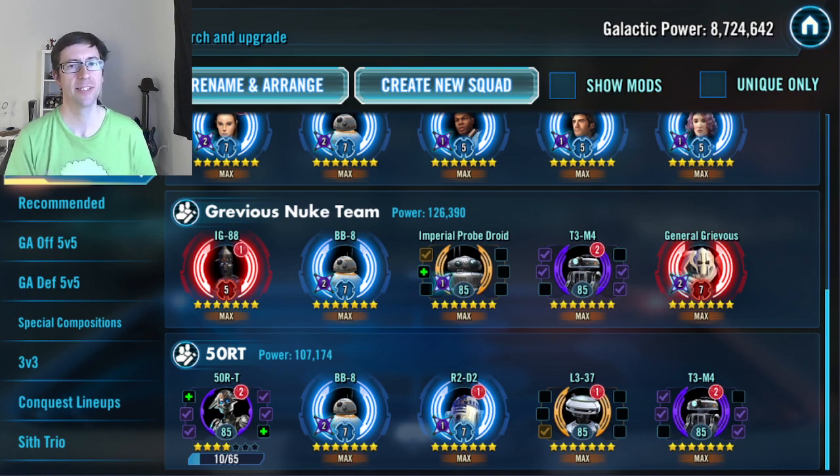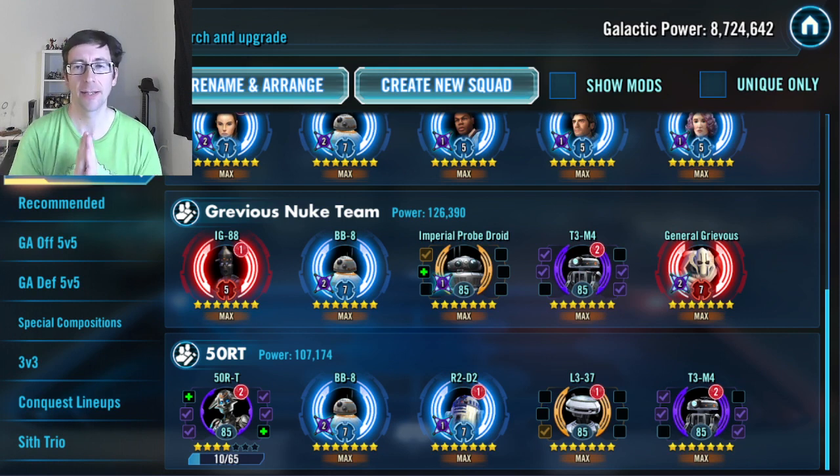BB-8 is an incredibly useful character, very well rounded, fits in a lot of places in the roster. Helps whenever you're running a droid team — that kind of Hail Mary situation, especially with Grievous, but also with Scythe if you want a thick team on defense. Works with pretty much every resistance character in the game. Wonderful character, very easy to gear and almost as easy to unlock. Like and subscribe, and I'll be back tomorrow.